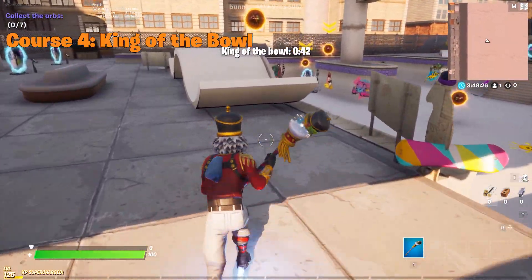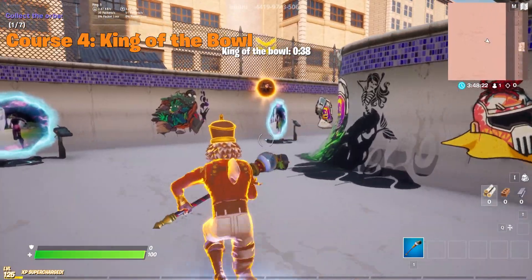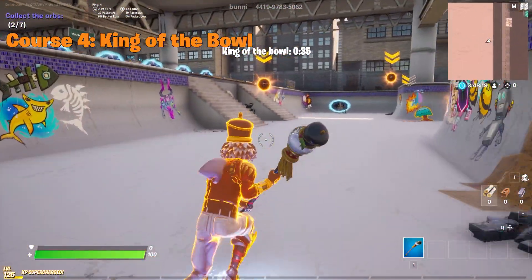Course number four is all about being the king of the bowl — skating around in the bowl you spawned in. Be careful though; the last thing you want is to accidentally go inside a portal and reset your progress.